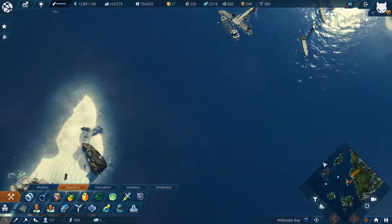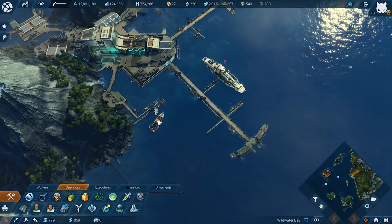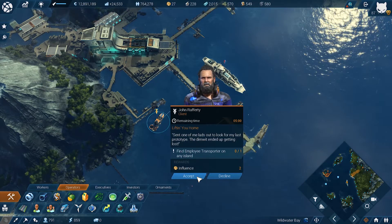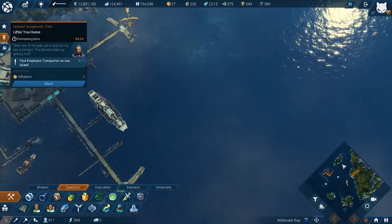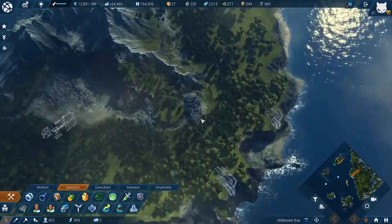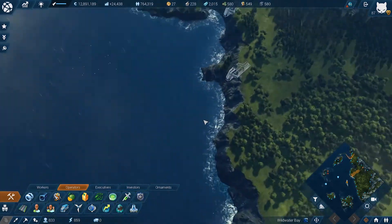So while we're waiting for that to transpire, there are more jobs over here. Employee transport on any island? Yeah, I can do that one — someone's gotta do it. Let's see if we can find a downed transport — a black transport downed, probably green and blue or something.